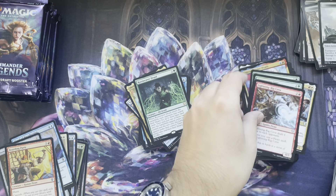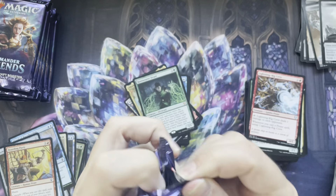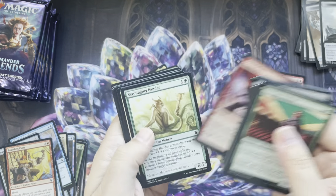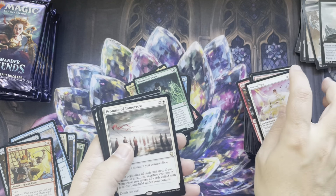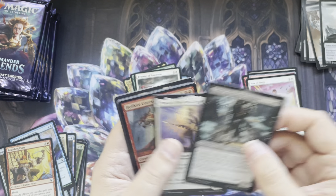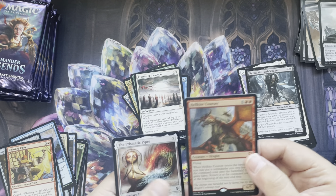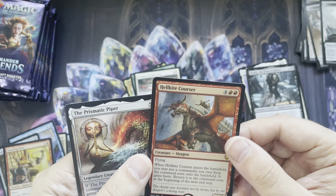Happy with that Mana Drain, actually. Everything else in this box is just golden. Promise. Keskit. Foil Mythic Hellkite Courser! Foil Mythic Hellkite Courser! I bet you guys liked that. Good dragon there.